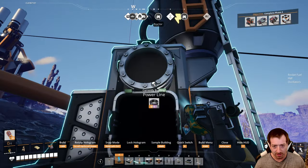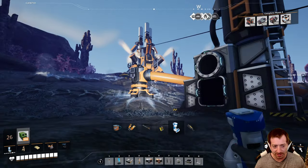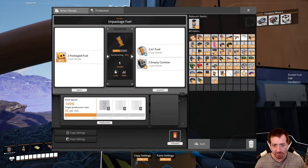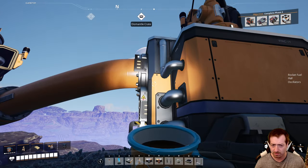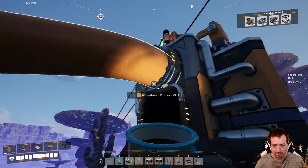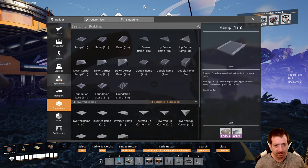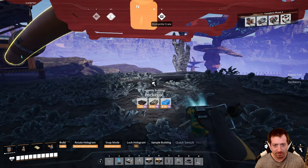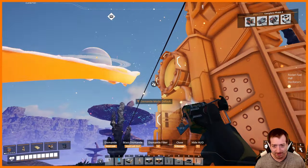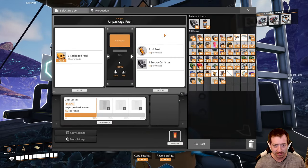I was watching your Factorio stream a while back and it was very enjoyable. Alright, so now we're unpackaging fuel. That should come out. Why is it not? Oh, is this backwards? Yeah, it's backwards. Classic. Packager, face that way please. Then we pipeline, then we do unpackaging fuel, then we throw that in.